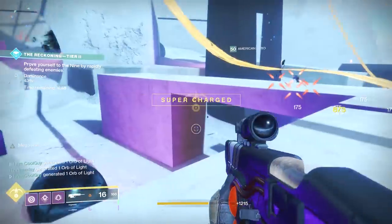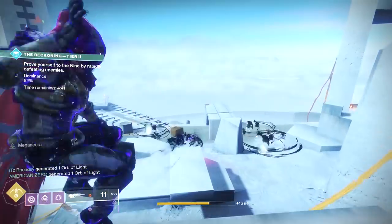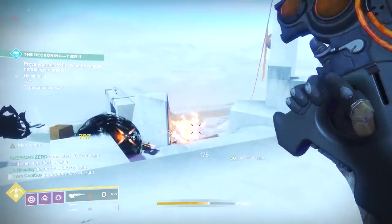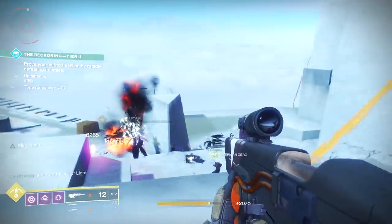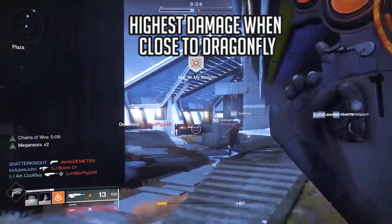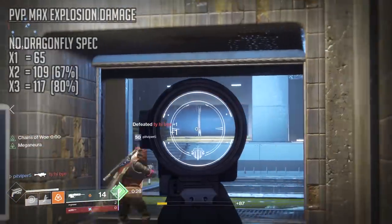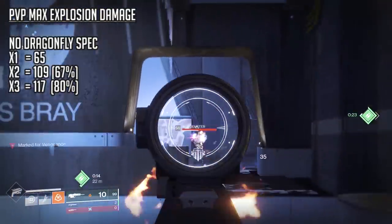I tested Meganura x1, x2, and x3 on a base Oxygen, then again with a Dragonfly Spec. I also tested regular Dragonfly on a different weapon, that weapon with a Dragonfly Spec, Ace Firefly, Chromatic Fire, and Ace plus Chromatic Fire — all the explosions. In PvP, a regular Dragonfly does 65 explosion damage. With the mod it goes to 96. With the Oxygen, precision hits grant Meganura stacking to x3: x1 is 65, x2 is 109 (67% increase), x3 is 117 (80% increase).